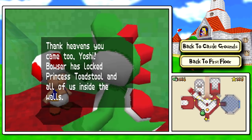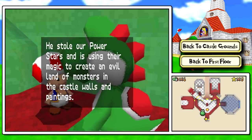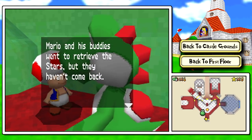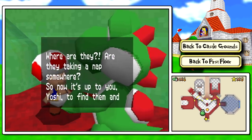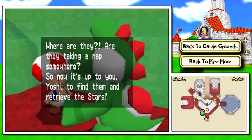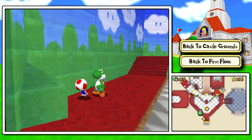'Thank heavens you came too, Yoshi. Bowser locked Prince of Stone, stolen all of us in the walls! He stole our power stars and is using their magic to create an evil line of monsters in the castle walls and paintings! Mario and his buddies went to retrieve the stars but they haven't come back! Last I saw, they were headed to the room on the left with the painting of the Bob-ombs!' Oh my god, that hurts my throat! That is like the longest block of text I've ever had to read as Toad!